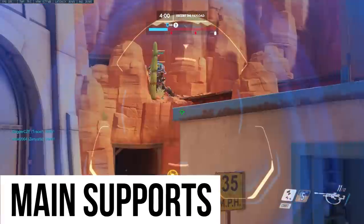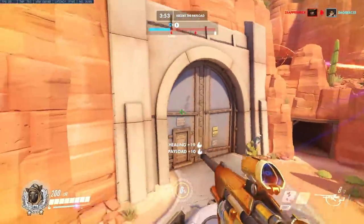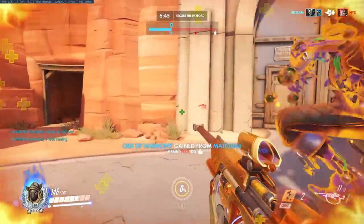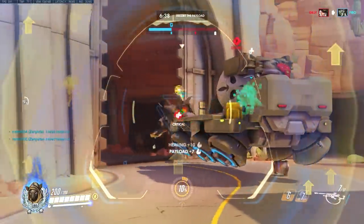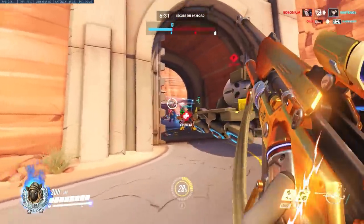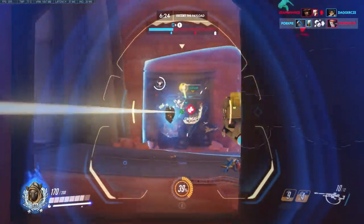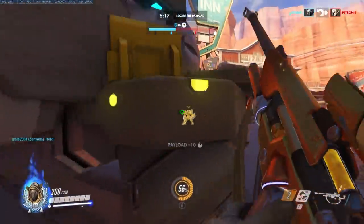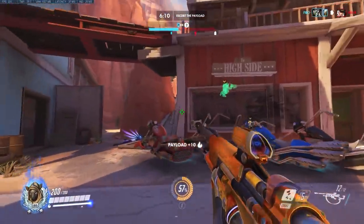The golden rule of supports in Overwatch is you always, always need one main support on your team. A main support is concerned with massive healing output. If you do not have a main support, your team will find it incredibly difficult to win any team fight because you won't have the healing available. Main support heroes include Mercy, Ana, Baptiste, and Moira. Your main tanks need a main support to keep them alive. In this example here, I'm playing Ana. Ana is a main support — she does loads of healing, which means I can keep the main frontline alive and also provide massive burst healing to everybody else when needed. You always need a main support on your team.